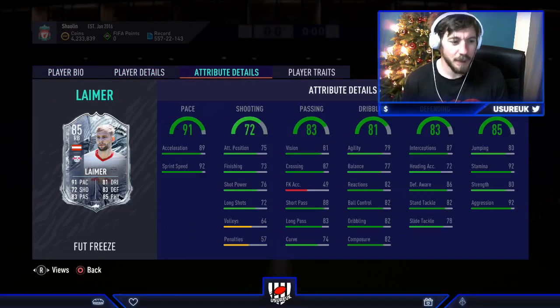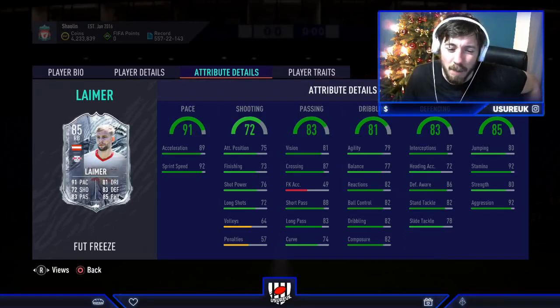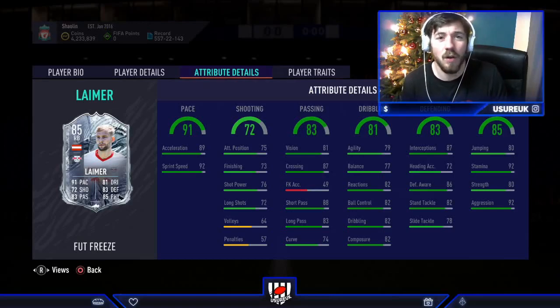Shooting for a right back - not expecting it to be good but it's actually surprisingly quite good. Passing - the short pass is what I particularly want to look at for defenders and that's phenomenal, 88 short passing for a right back is brilliant. Dribbling is very good across the board, between 77 and 82 range, very consistent. Defending is solid - I'd like the stand tackle and slide tackle to be slightly higher for a right back but it's good enough, and the interception is 87. This card could be incredible as a CDM. Finally his physical: 92 stamina - that's fantastic, strength 80, aggression 92.